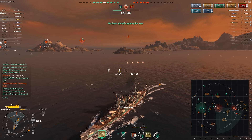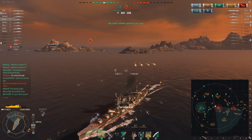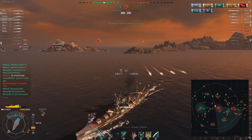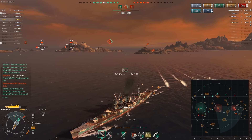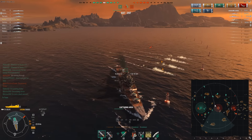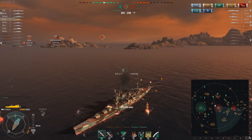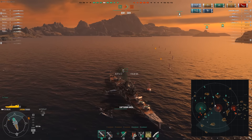Looks like the Mogami might have died too, so we don't have to worry about him. The Hatsuharu — great job capturing A. Looks like they took out both the Nagato and the Boiskavica. Can I avoid the torpedoes and stay in the capture zone to complete the capture of B?